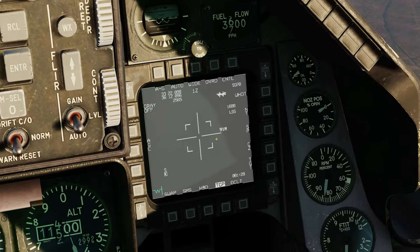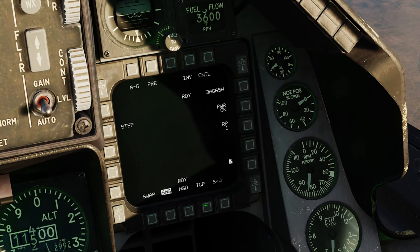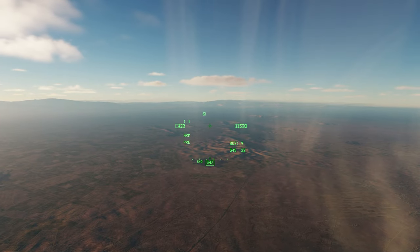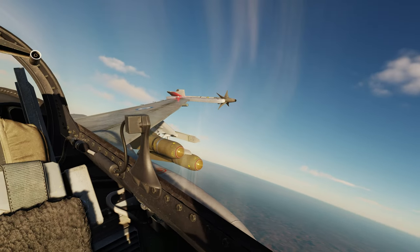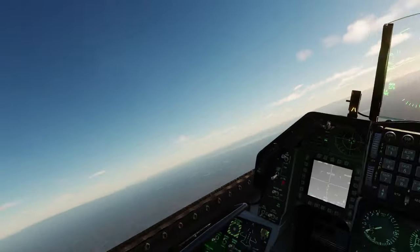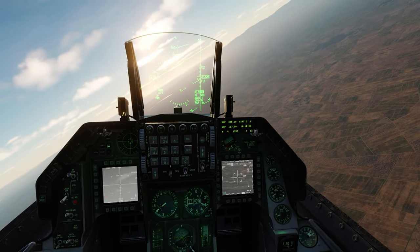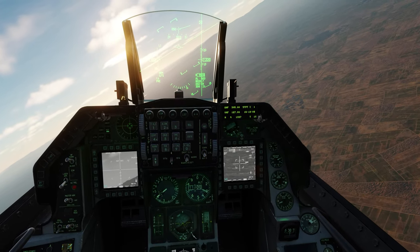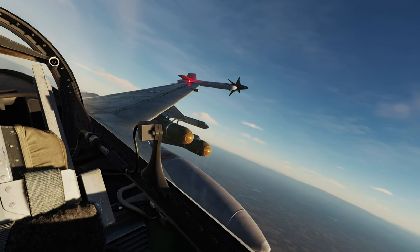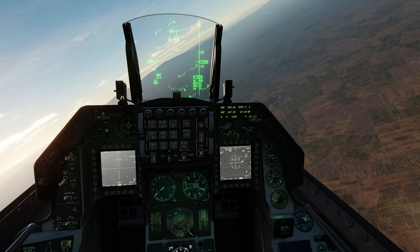While I'm waiting for these 15 miles, let's switch to the Hotel variant by going to the SMS page and pressing AGM-65 Hotel — station 7 marked right here. When you're carrying the same kind of Maverick on each wing, the system will automatically alternate between each station every time you shoot, so you won't end up with zero Mavericks on one side and three on the other. That can cause extreme balancing issues and require a lot of trim. But when you're carrying different kinds, as I am now, you do need to do it manually by switching between the Deltas on the left and the Hotels on the right.